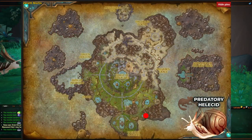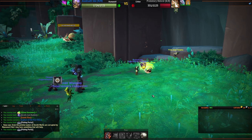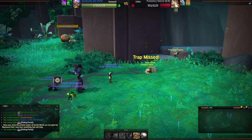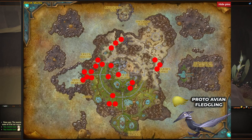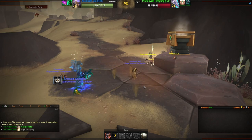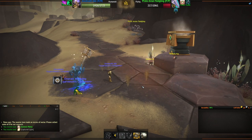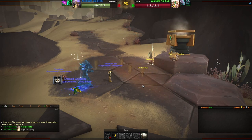We have an easier catch at number 10, the Predatory Helicid. These only spawn in this one area. If none are up, battle anything in the area and wait for respawn. This only spawns as a primary pet, and Oralid Floaters can also be in this area. A fairly common pet coming in at 11 is the Proto-Avian Fledgling. These are found in lots of places and can spawn as a secondary pet. It does have an annoying ability that forces your lowest HP pet to swap in, but this didn't present a problem for me with my lineup.